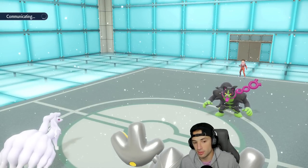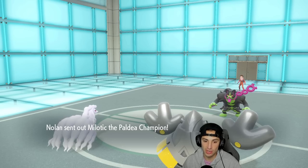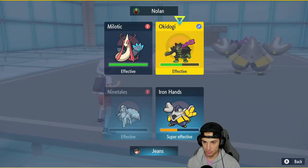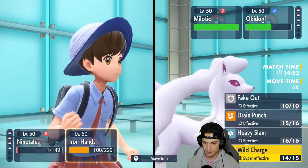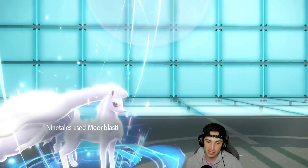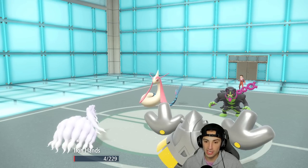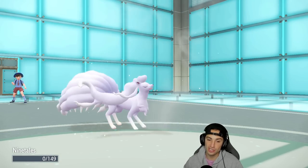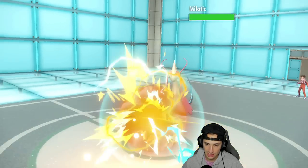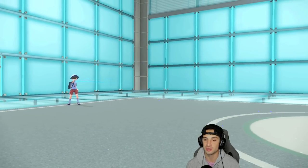They still have screens up — annoying. Milotic comes out. High Horsepower probably picks up a KO, which is scary. I have to go for Wild Charge. We might lose this first match — heartbreaking. Moonblast does a little damage through the Light Screen but High Horsepower knocks out Ninetales. I get off one last Wild Charge but it's not enough. Still have Ogerpon though — Ogerpon is going to be great here.